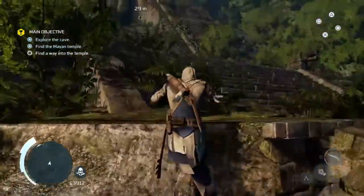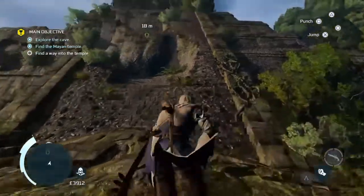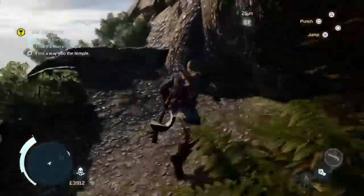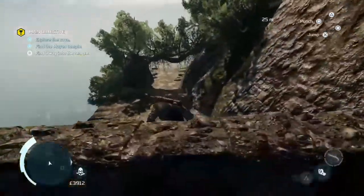So by process of elimination it must be up, and then I remembered where it was. So it goes up here, and then you turn to the left. Jump over this, and there's a low branch you slide under.